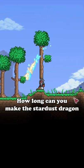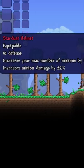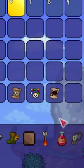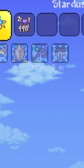How long can you make the Stardust Dragon? Let's find out. In base game Vanilla, you can increase his size 11 times by equipping the Stardust armor with the Necrotic Scroll, Pygmy Necklace, and Papyrus Scarab, whilst also having the Bewitching Table and Summoning Potion buffs.